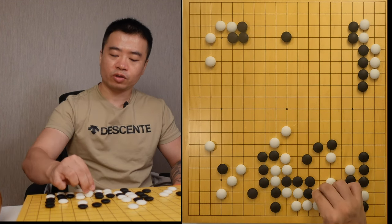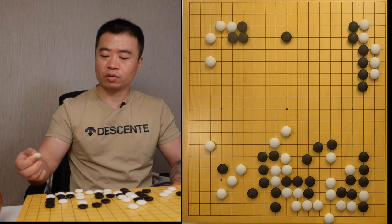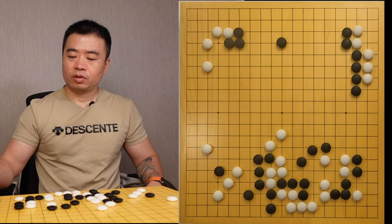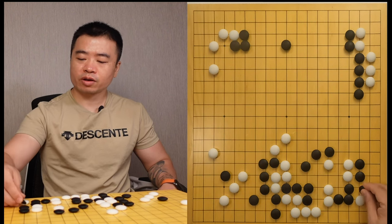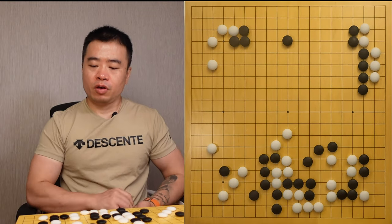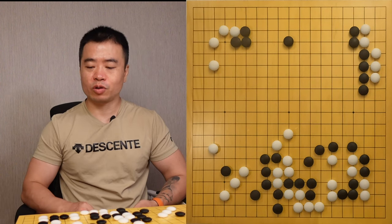If the black plays here, I can do this instead. But anyway, I can get two real eyes. So connecting here is useless for black. If I connect here, I have two options. If the black connects, I can make a tiger eye here and I can basically escape. Or I can make two eyes. If the black tries to block me, then I can cut off, and it's not okay for black.